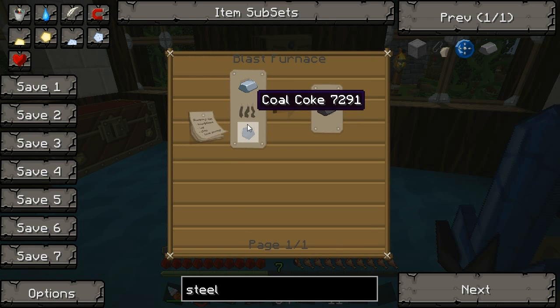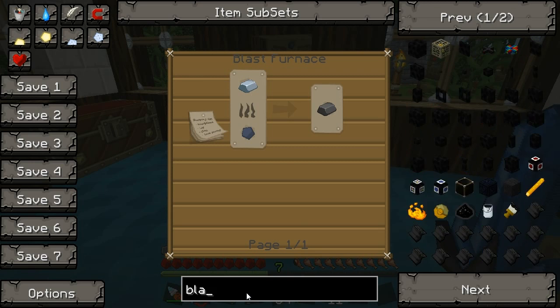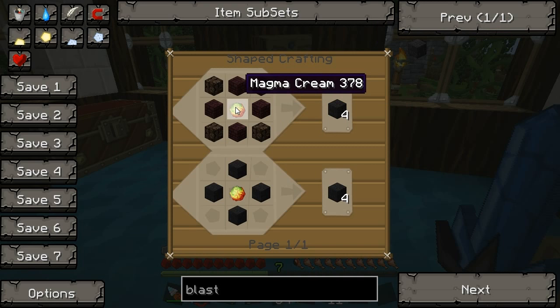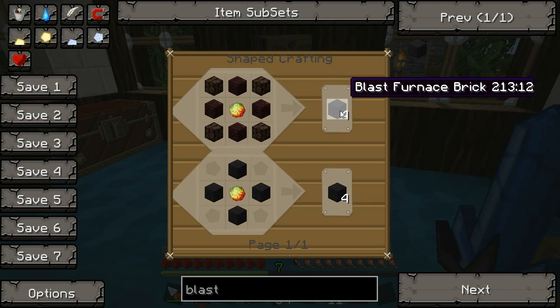Oh, apparently you can use charcoal too. Well, we might as well make the coal coke for rails and actual minecarts — might get into that at some point. Let's look up blast furnace brick. You need a magma cream, which is strange I guess, four nether brick, and four soul sand. Well, we got those — that was lucky. And here's your blast furnace brick.